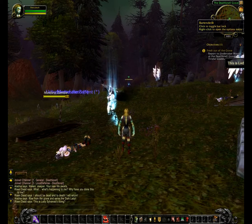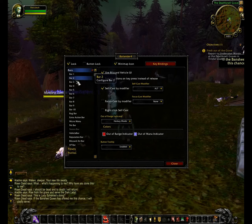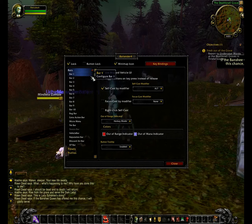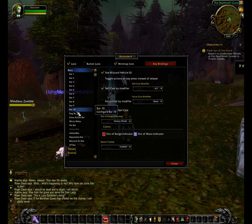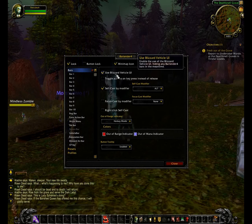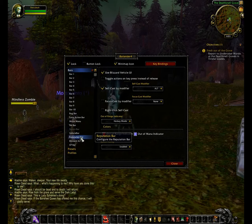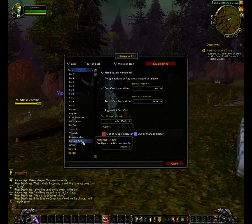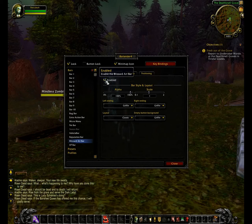Now as you can see the art bar at the bottom — we're going to change that. So if you right-click on the Bartender 4 icon, you can see on the left there's a list of all the bars involved in Bartender and in the game in general. Now, if you look at the settings, you can just match yours up with mine on that first bars option there. What we're going to do is click on Blizzard art bar.